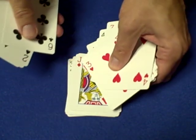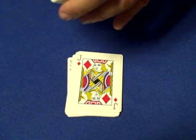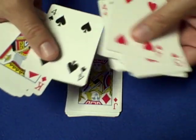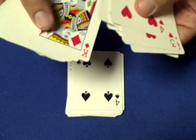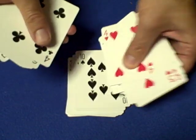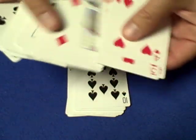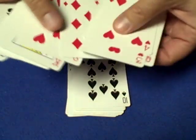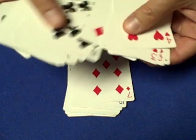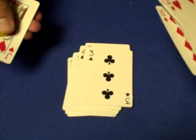Next card, let's go with the jack of diamonds. Next card, the four of spades. Next card, the ten of spades.